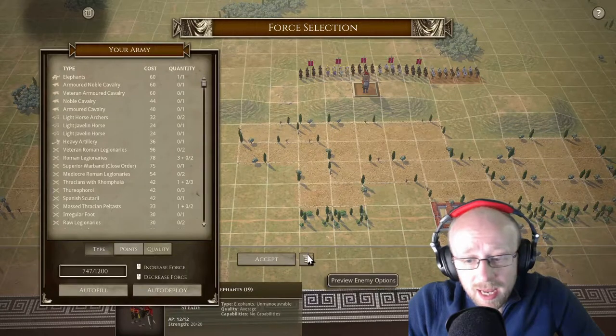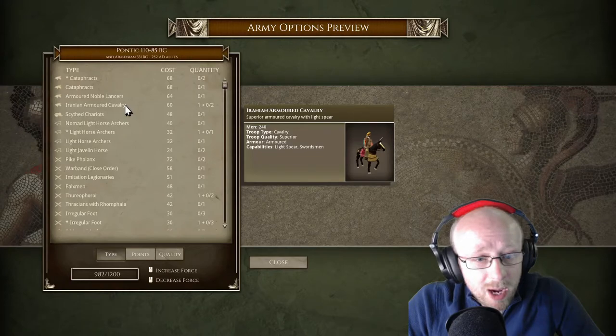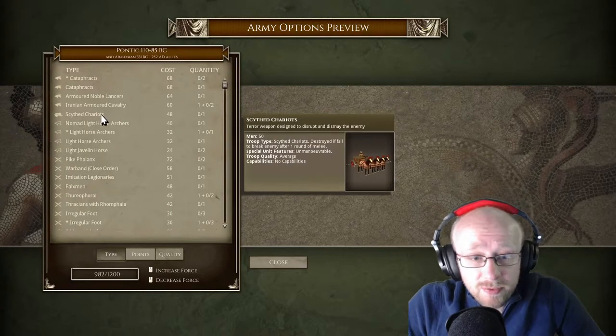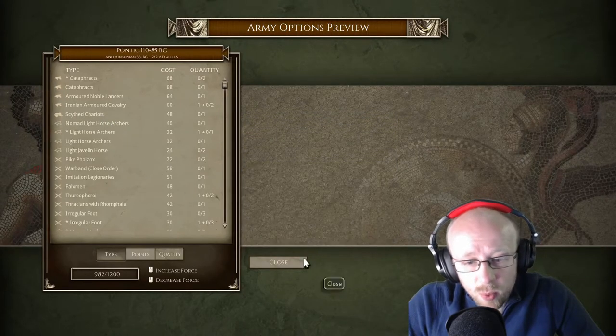We're going to have to do some cavalry antics somewhere. They have Cataphracts, Armoured Lancers, Iranian — not bow, which is different; remember that would be an issue if it was a bow — Scythe Chariots, still not wanting to take those. And there are lots of pikes and warbands.